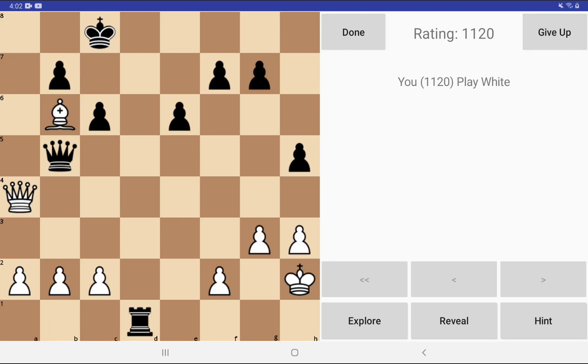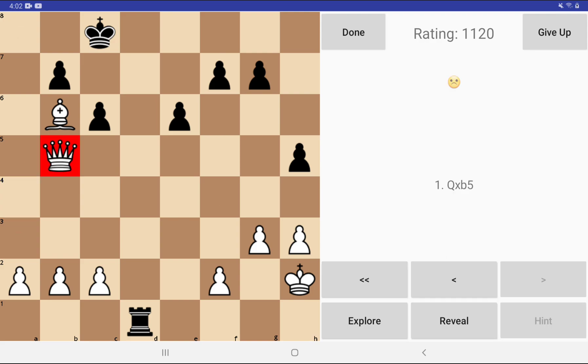This one's playing white — let's say it's queen takes the queen, and that's the wrong move. That will turn red and lets me know I messed up the puzzle, without having to look over at the sad face.